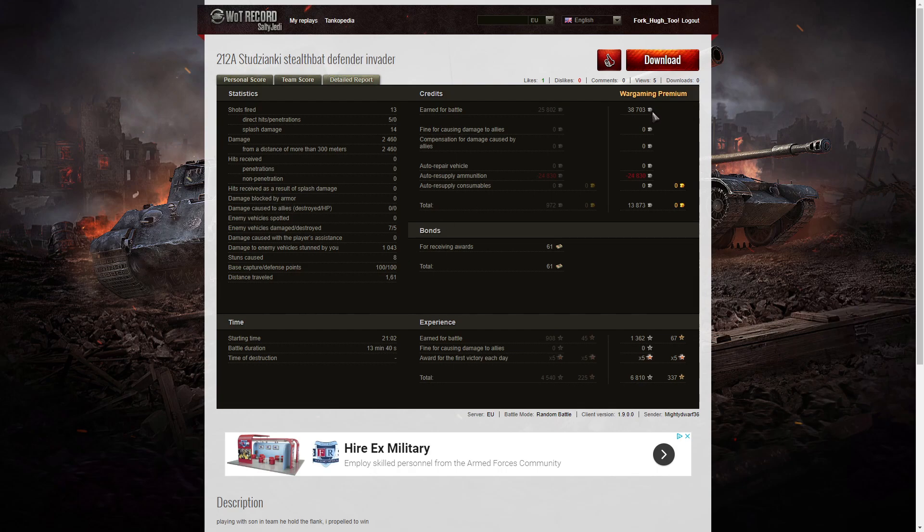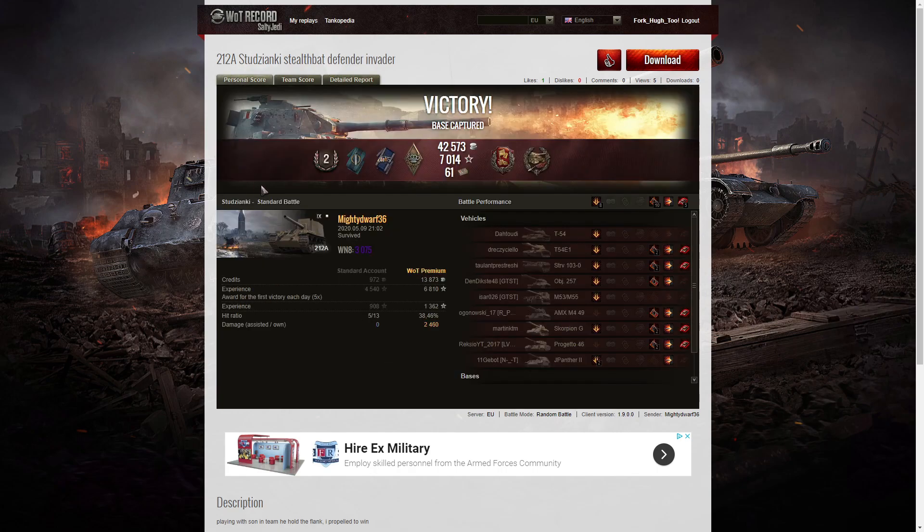38,703 credits from the game, 24,830 in ammunition, and he took away 13,875 credits profit. 61 bonds from that game — it was a Tier IX game, not Tier X, but he did very well indeed. 1,362 XP from the game, times 5 for the victory, 6,810 altogether. What a great game — it was down to the wire too, because the battle lasted 13 minutes 40 seconds, so they were on the clock.